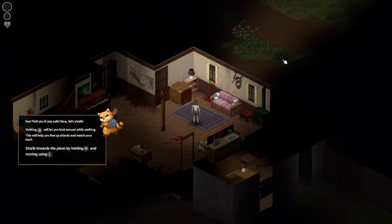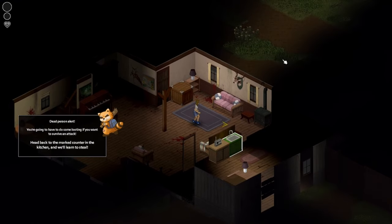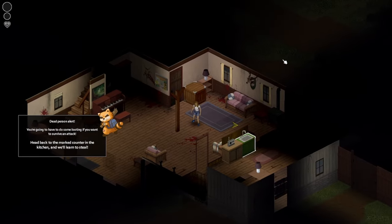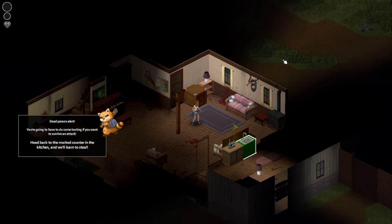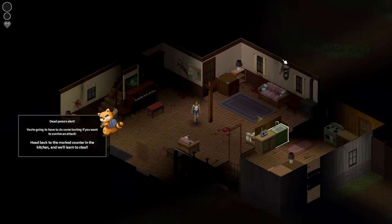Strafe toward the piano by holding R. Is this how you strafe? Dead person alert — you're going to have to do some looting if you want to survive an attack. Head back to the marked counter kitchen. So if I look with this, then I can strafe. Wherever I'm looking — yeah, that's cool. You strafe backwards. Makes sense.